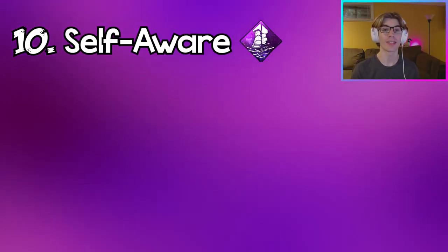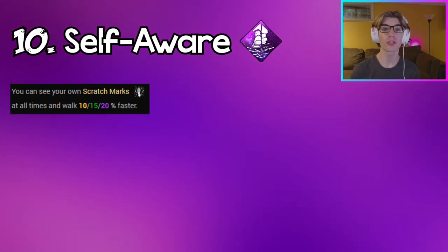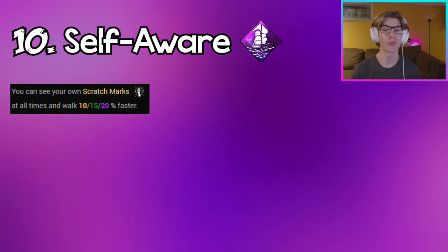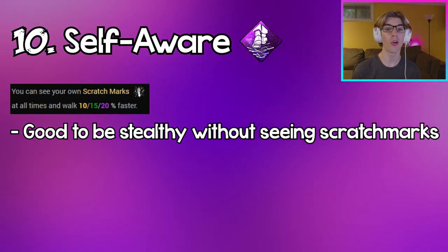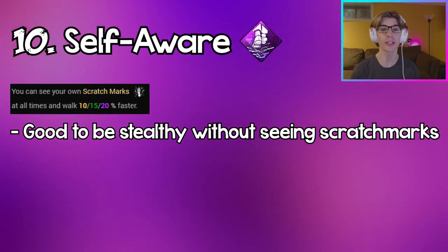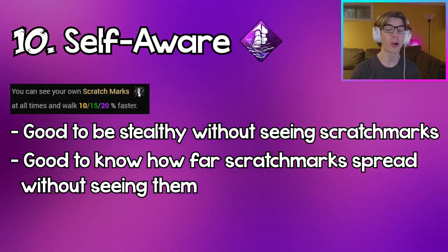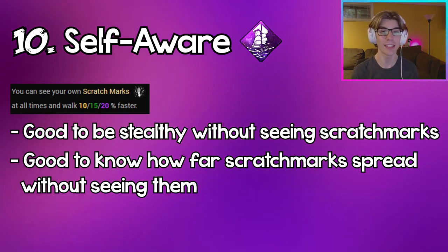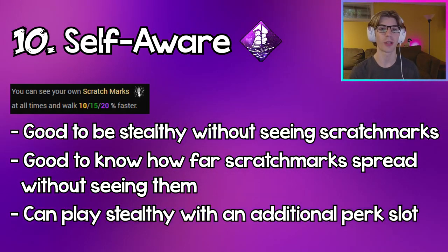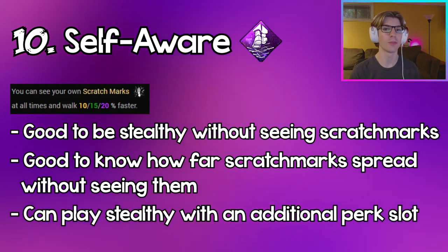Coming in at number 10, we have Self-Aware. Being able to see your own scratch marks will help you be really stealthy and know when to hide and when not to. But knowing when to be stealthy without actually seeing your scratch marks is pretty important, as is knowing how far your scratch marks stretch without seeing them. Being able to play without Self-Aware will just free up a perk slot while still being able to be stealthy.